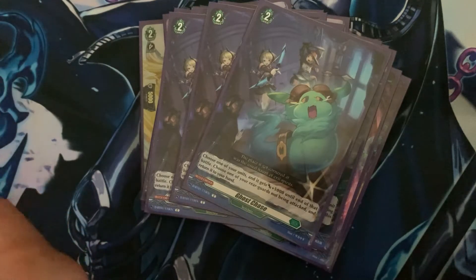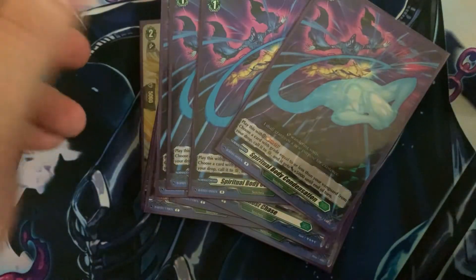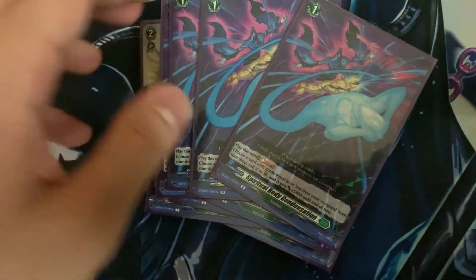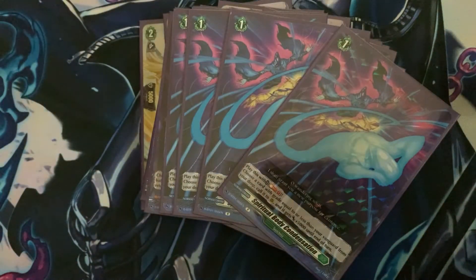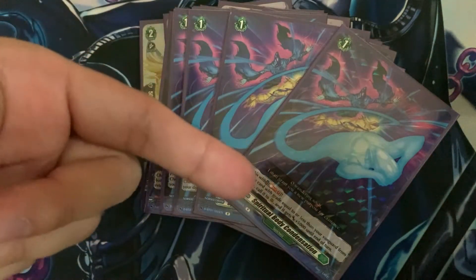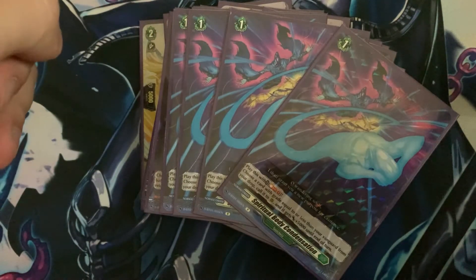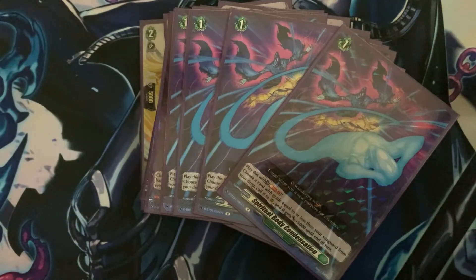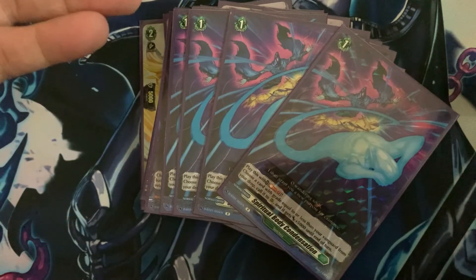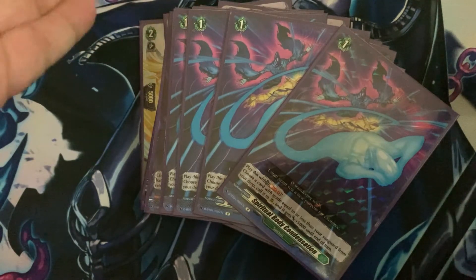I'm playing four of Spiritual Body Compensation — soul blast one to revive something at plus 5k. You revive a Hust Dragon: it gets plus 5k from itself because you played an order, plus 5k from the order. And then if you play another order — Grief, Distress, and Rejection — you get plus 10k as well, so plus 10k in total. And if you're doing the persona ride, plus 10k. So plus 30k on its own — pretty nuts.